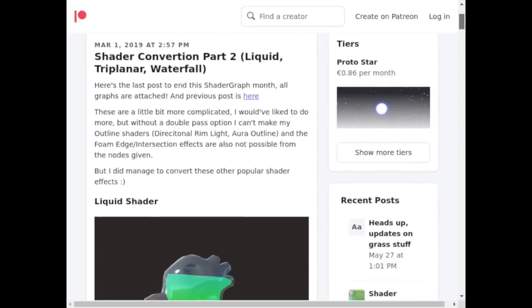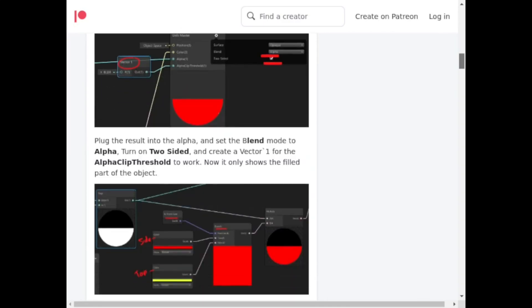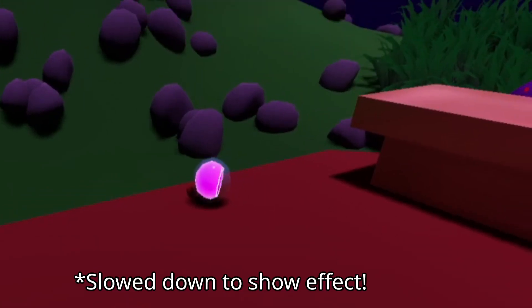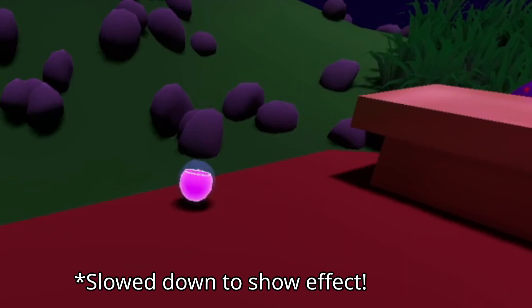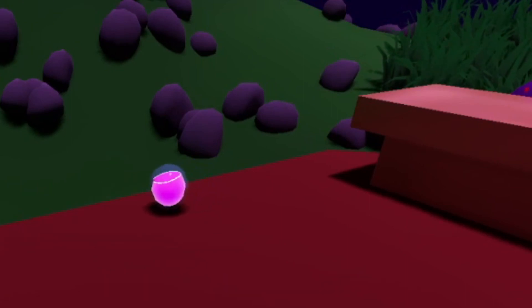Since you play as a witch, I decided potions should be an important part of the game. I followed some guidance from Minions Art's tutorial on how to make liquids that slosh around inside of a bottle. I still need to tweak it a little bit, but the liquid does wobble as the potion rolls.